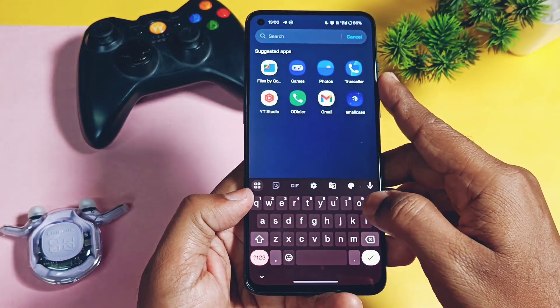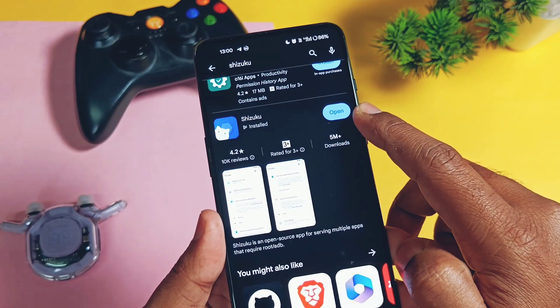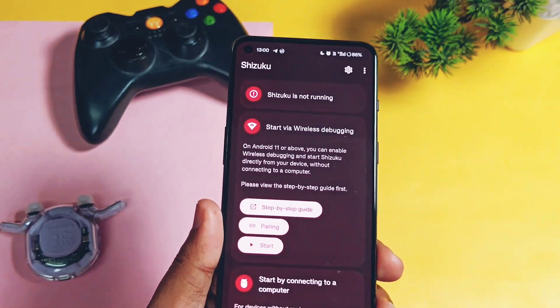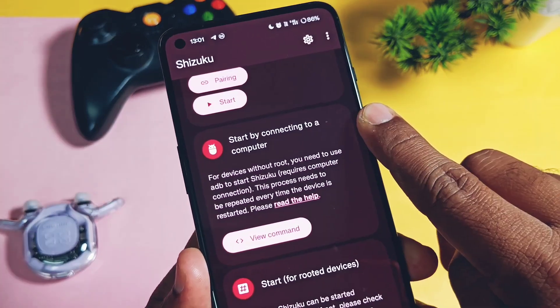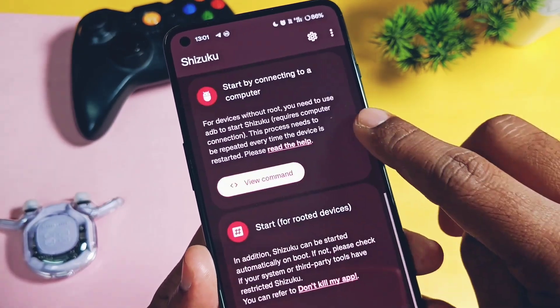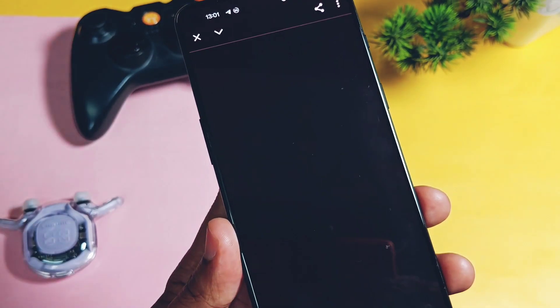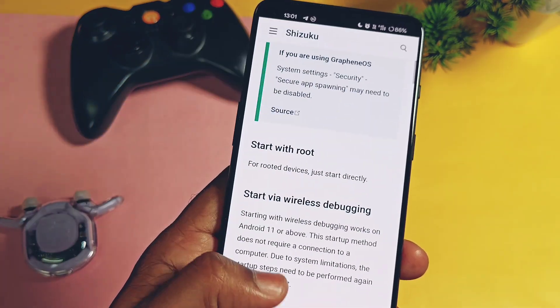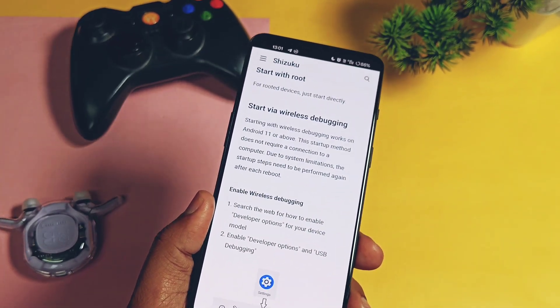To use this method without root, you need to download an application called Shizuku from the Play Store. Install the app and open it. At the top you will see it's showing 'Shizuku is not running.' To make it work, you have two non-root methods: one is wireless debugging and another is USB debugging using a PC. Written tutorials are available within the application itself.